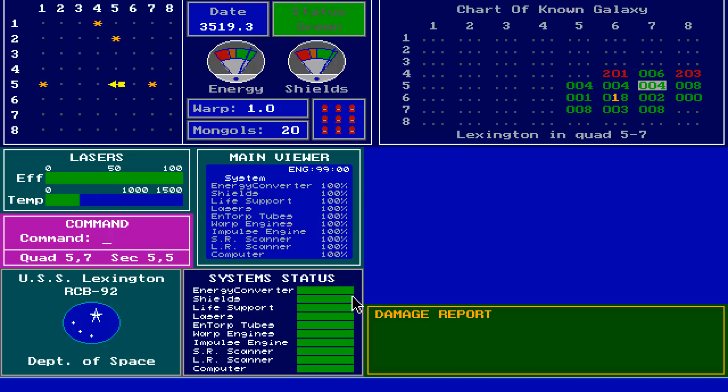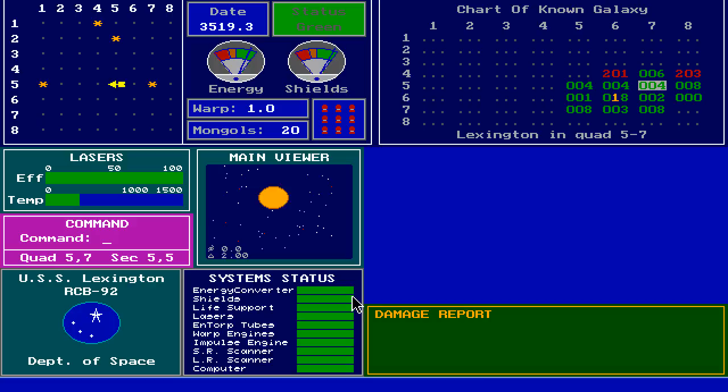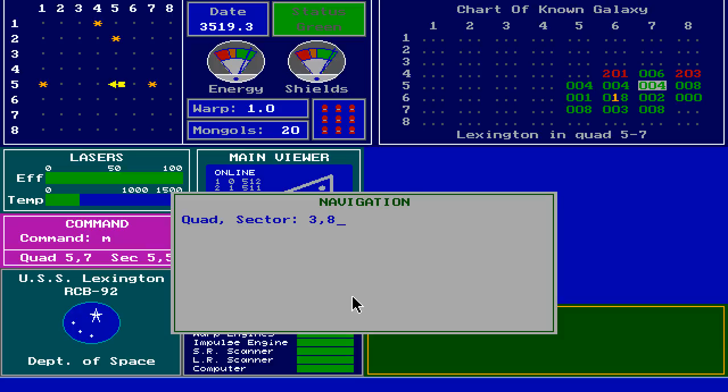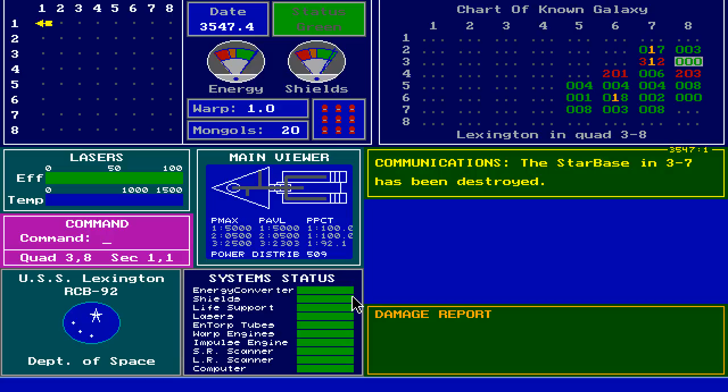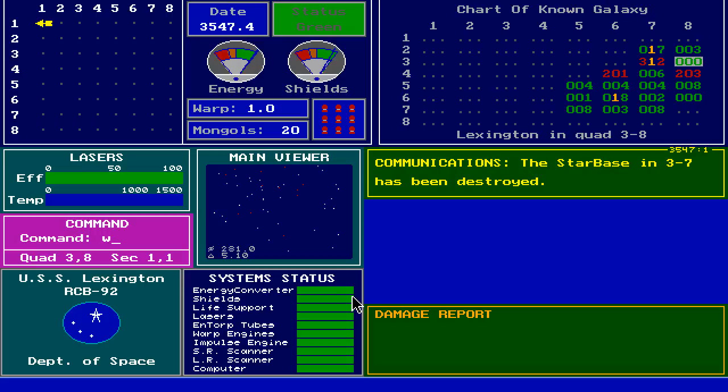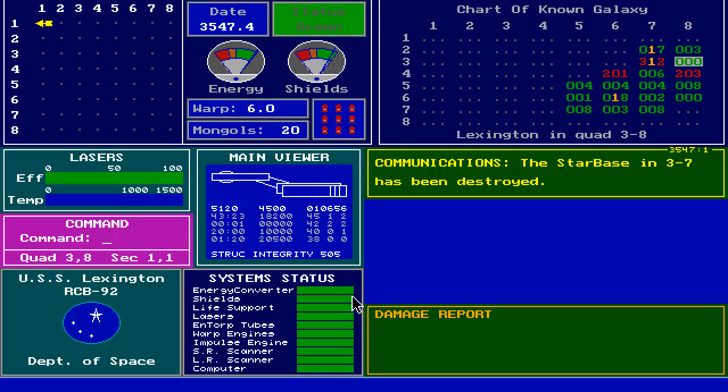I shouldn't have acknowledged that message because I forgot what sector it was in. It was three-something — let's find out. Move sector 3-8, quadrant 3-8-1-1. Engage. Wait a minute, my warp speed is set to 1 — that means it's going to take forever. I was only one off, but at least I hadn't been going at warp 1 like an idiot from the 21st century. Let's set our warp speed to 6, cruising speed. There are 20 Mongols remaining.